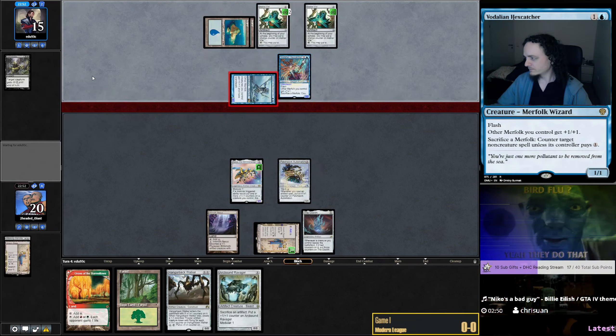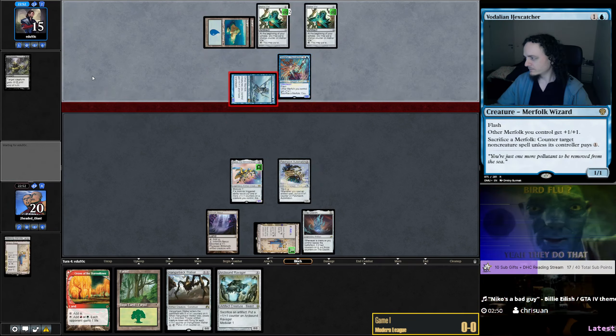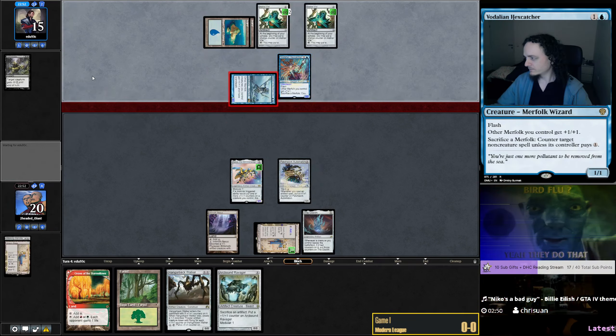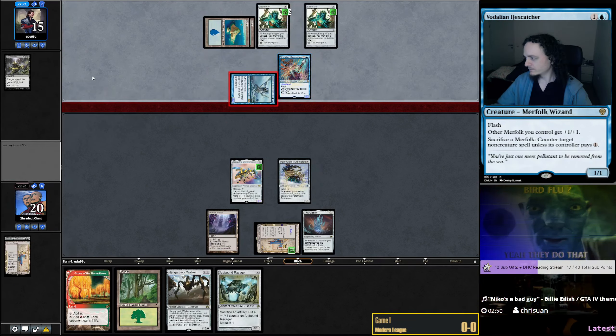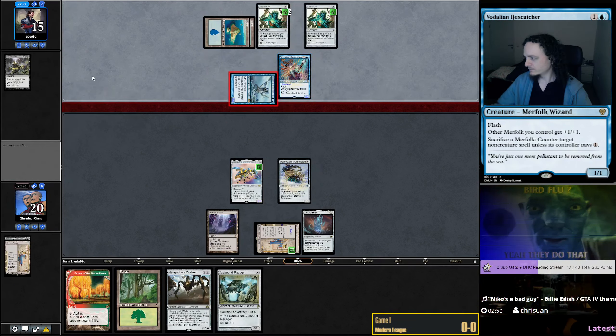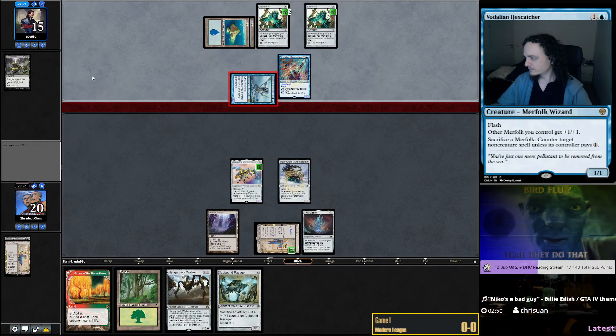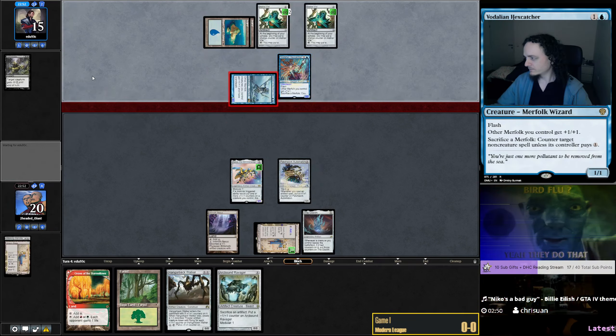I'd like to see one more land so I can go Patchwork and then double spell and then maybe keep up the Safekeepings. I don't know if we should be worried about counter magic — probably not, they have like Spell Pierces and Forces of Negation. Vodalian Hexcatcher is good — flash lord with a counter ability, which is pretty relevant and can counter my Safekeepings. Okay, I'm not taking that bait. If they play another lord, I'm gonna play the drum.